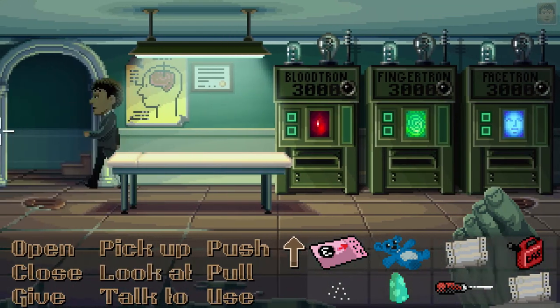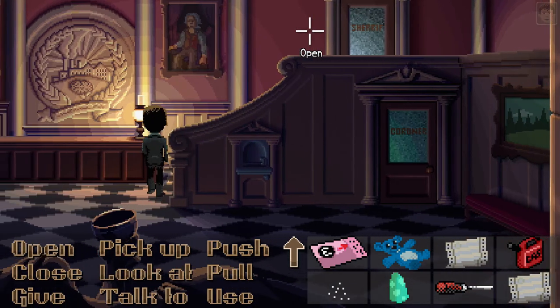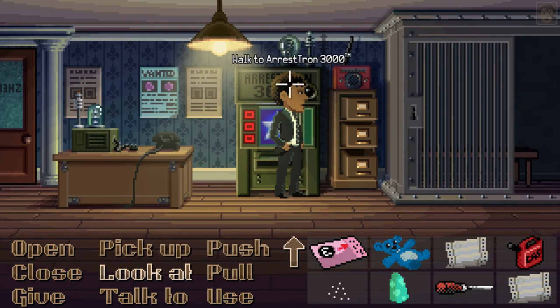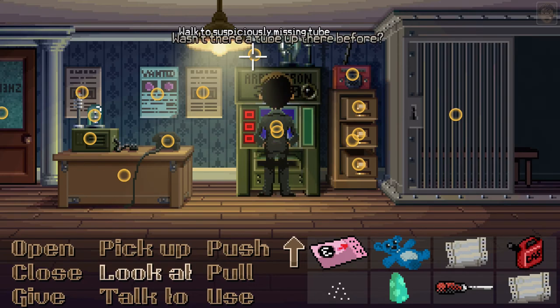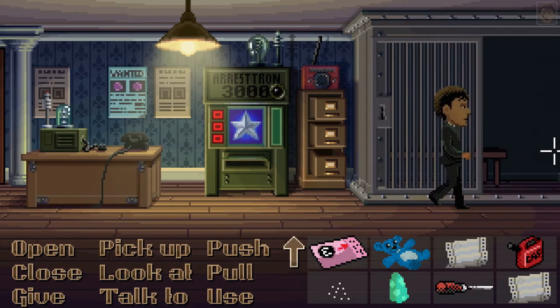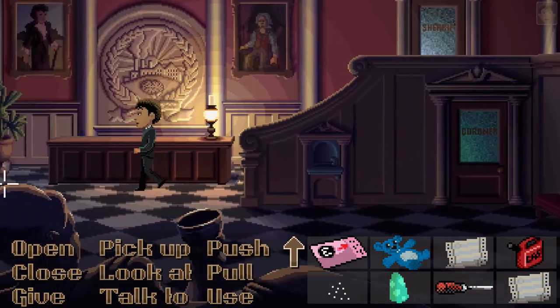We've got all the evidence we need. We just need to put it into the machine upstairs. It's going to point the finger at Willie. Let's click on the bulb — it's not even there. It seems to be missing a tube, so it doesn't seem to be working. We've got the mushrooms anyway, so I might as well deliver those.